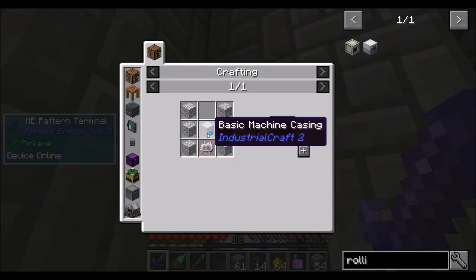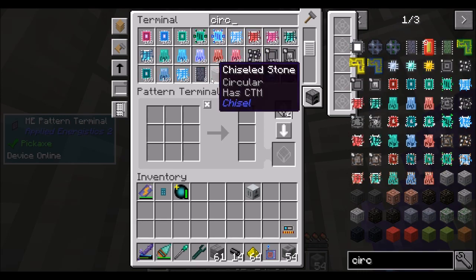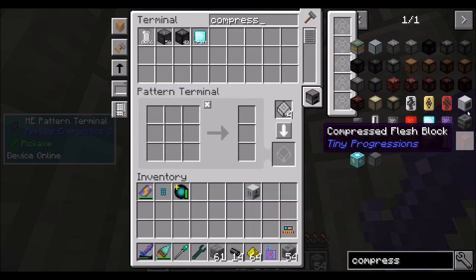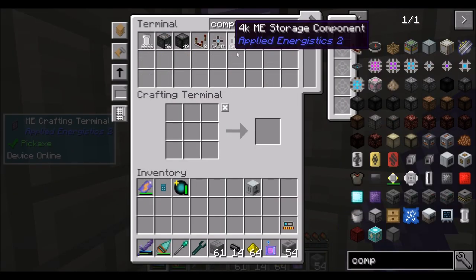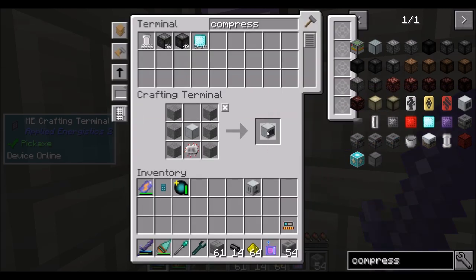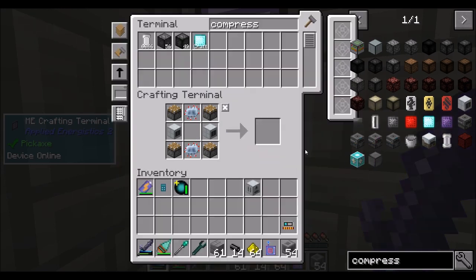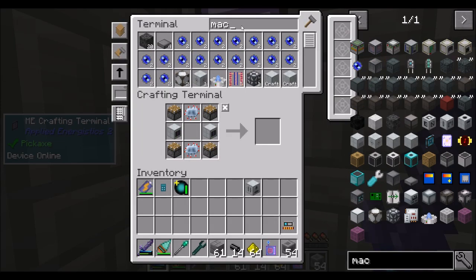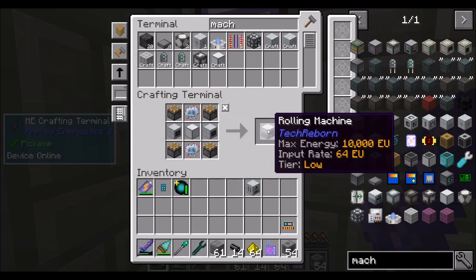So you're going to need two compressors — two machine blocks, basic machine casings times two, circuits times two, and two compressors. And then the rolling machine will use advanced circuits and machine blocks, two, and some pistons. Rolling machine — I need more machine blocks, so two more of these bad boys, which are pretty quick to craft. Machine blocks done. So there's your rolling machine.